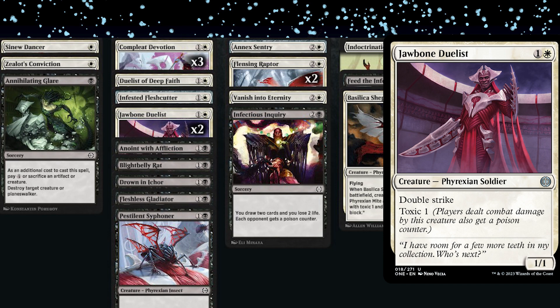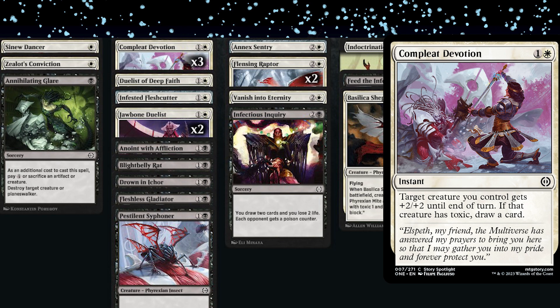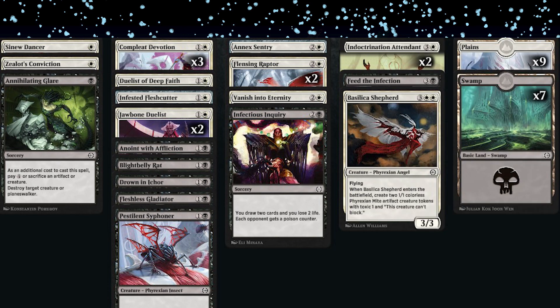The Jawbone Duelist is a 1/1 double striker with toxic for one colorless and one white or blue. Andrew went 3-0, winning most games with fast infect and combat tricks. One of the better combat tricks was Complete Devotion — plus two plus two, and if your creature has toxic you draw a card. Key cards included the Jawbone Duelist and any two-drop toxic creatures, especially Jawbone which is probably the best in that slot. Double strike essentially gives evasion since opponents don't want to first-strike trade.